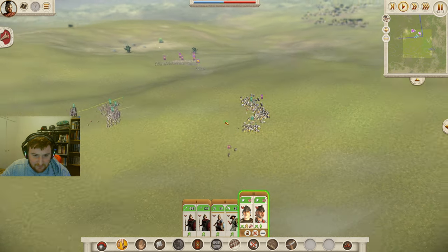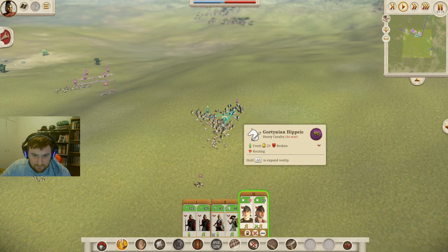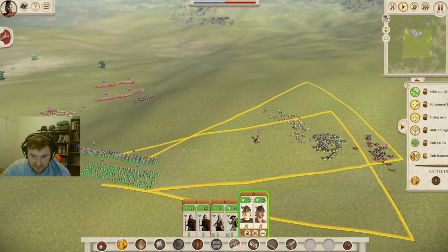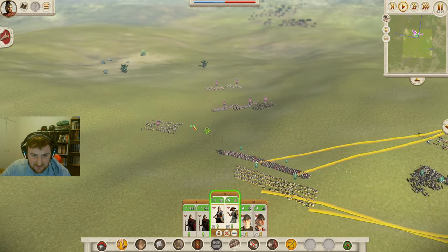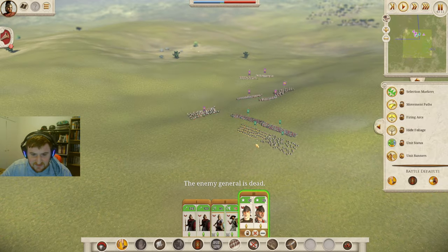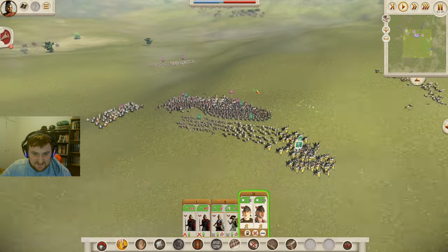Now go after the Hippaeis — we don't mind leaving those two generals behind. Kill them, kill them all. Unfortunately we're not going to be able to take them all out there. These guys are actually firing at them. Let's fire at the Greek general's bodyguard — if we can kill that general, that'll be fantastic. The Hippaeis came back from routing, so that is fantastic for us. Our hoplites should be able to hold on.